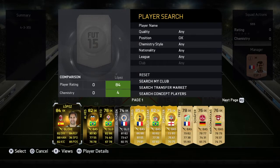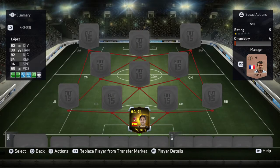In net, we are going to go with the absolute god, the 84-rated in-form Diego Lopez. This guy — I don't even know how to describe him. He pretty much saves anything.